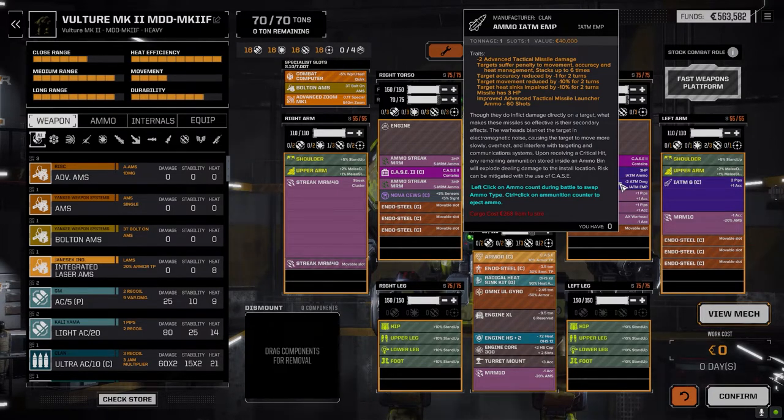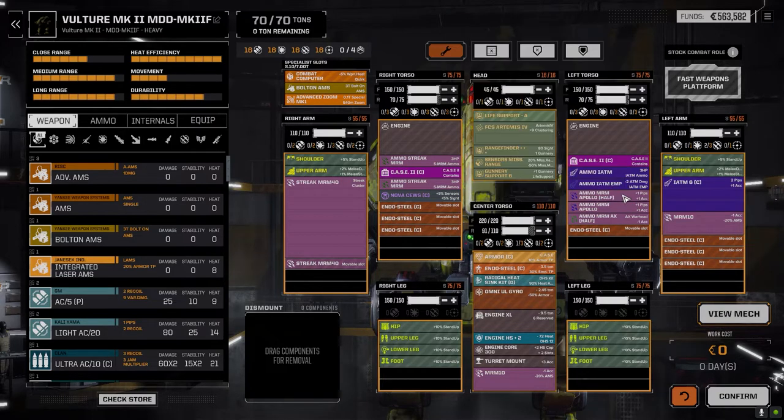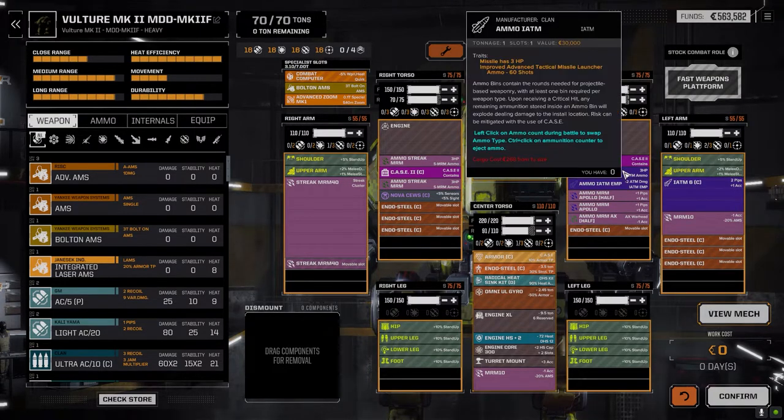The EMP ammo: target accuracy reduced by minus one for two turns, movement reduced by 10 for two turns, heat sinking reduced by 10 for two turns — and it stacks. So the more we hit them with this stuff, the more it's going to stack and make enemies worse off. We've got one and a half tons of Apollo ammo — that's 15 turns of shooting — and only half a ton of acid ammo, which is five turns. Then we have regular iATM ammo for direct damage, and it can fire indirectly too.